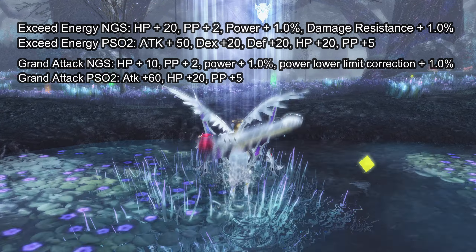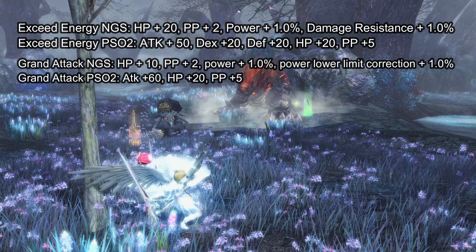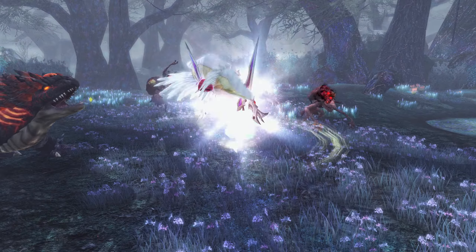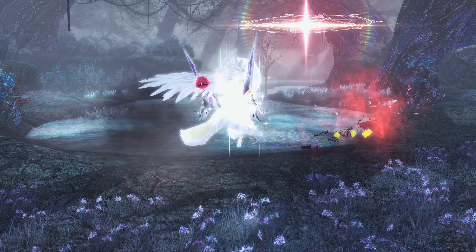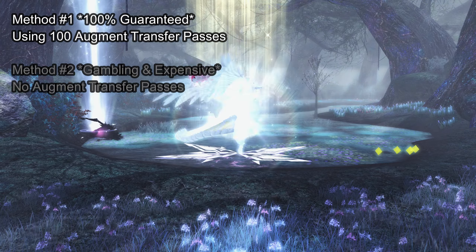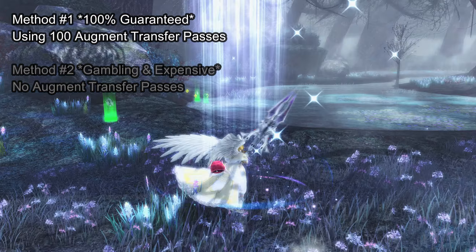In my opinion you should just choose what you want. For me, I picked Exceed Energy because it's in the middle — I already have Exceed Receptor so it was a no-brainer. However, some players might not even have those receptors, so it's really up to you. A solid choice is Grand Attack, as it gives 62 attack, 5 to PP, and 20 to HP, and they can be easily bought on the player market for a decent price.